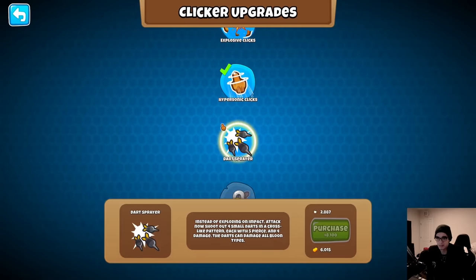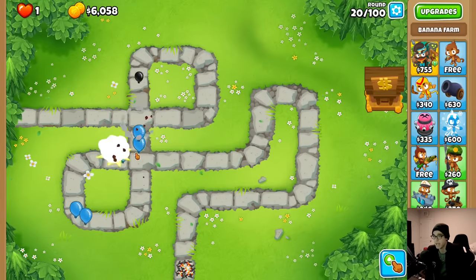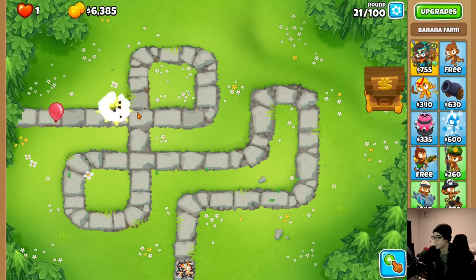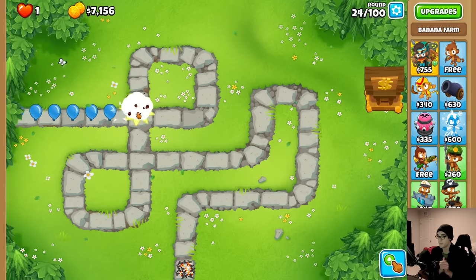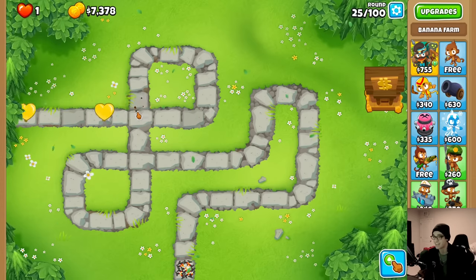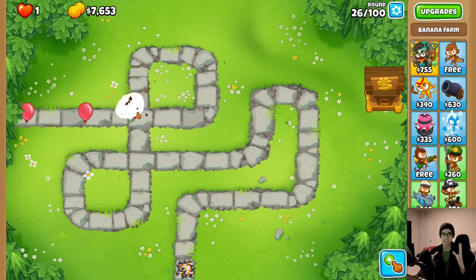The next upgrade is dart sprayer at 8100 dollars - instead of exploding, the attack shoots out four small darts in a cross pattern, each with five pierce and four damage, and the darts can damage all balloon types. Right now my main concern is hitting black balloons. Comment down below if I should do CHIMPS like this - maybe next video I'll do ultra CHIMPS with this. Make sure you stick around, subscribe and leave a like.